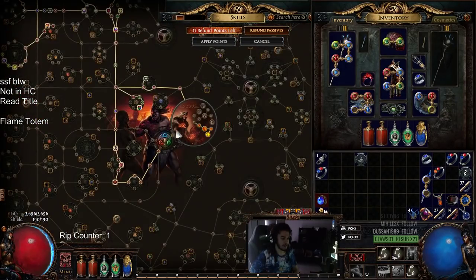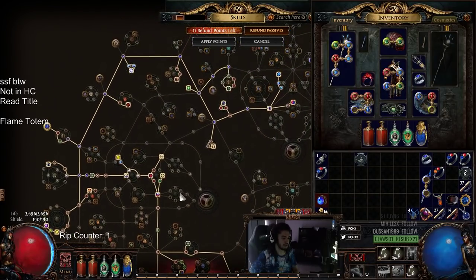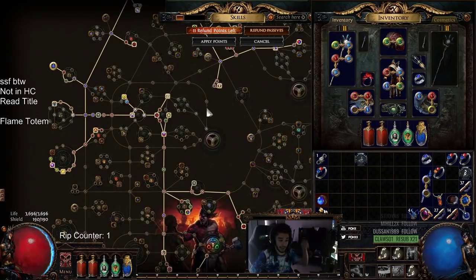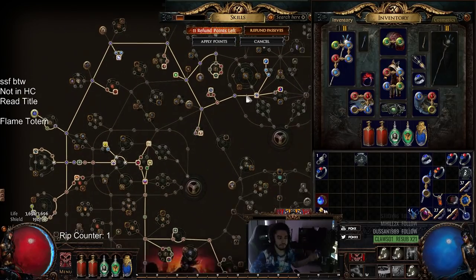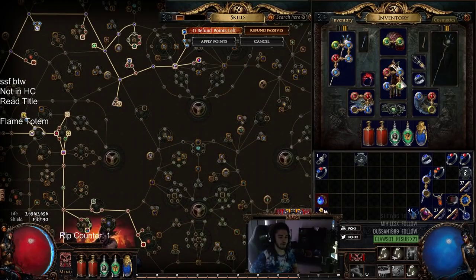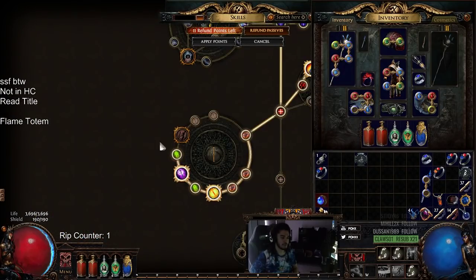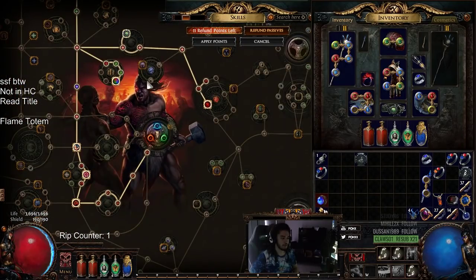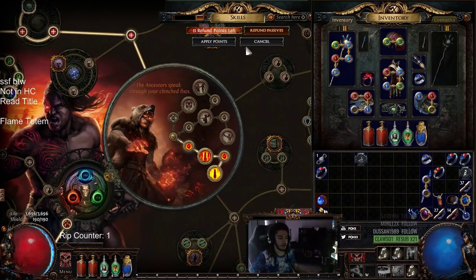Here's the skill tree. The main thing to pay attention to is: don't pick up staff nodes until you're ready to go crit. This is something I'm testing since I haven't played a staff build in a very long time. I'm also debating dropping Elemental Focus and using Immolate to utilize the two-point Celestial Punishment node, and also the Merc ascendancy - part of the reason I haven't grabbed it is because Ngamahu's Flame Advance does nothing for us if we have Elemental Focus.